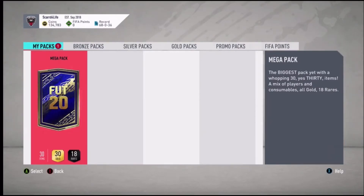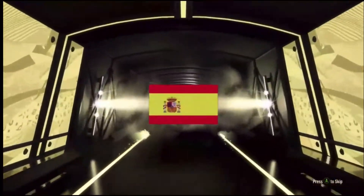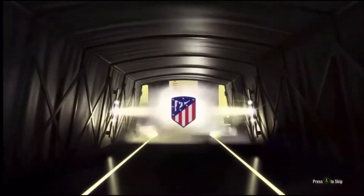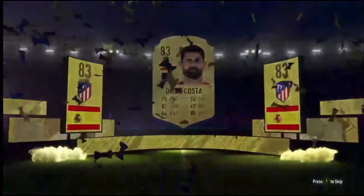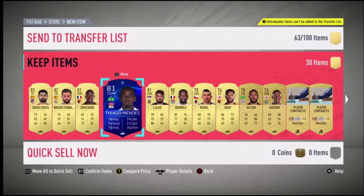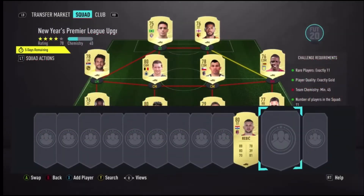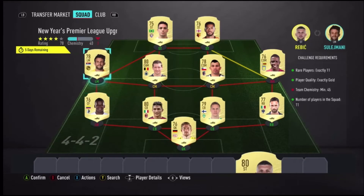We got the mega pack from SBC. The defenders are out for Team of the Year now - there's five of them - so let's try and get one. That's a board I think - yep, board straight, it's Costa. But what else are we gonna get? Natural Fernandez, Tiago Mendes - oh why are they untradeable? That's so annoying.